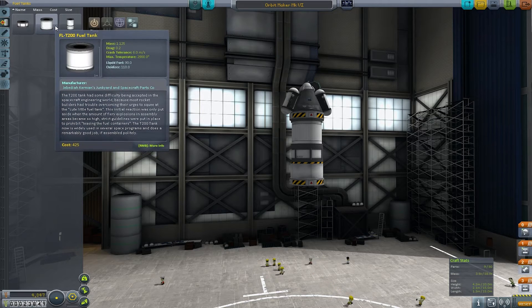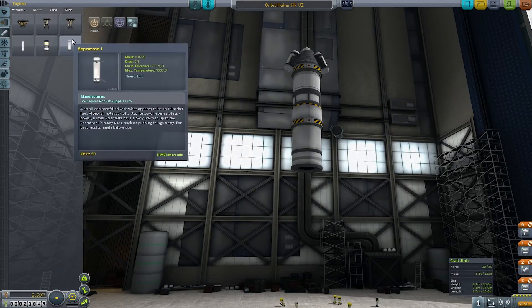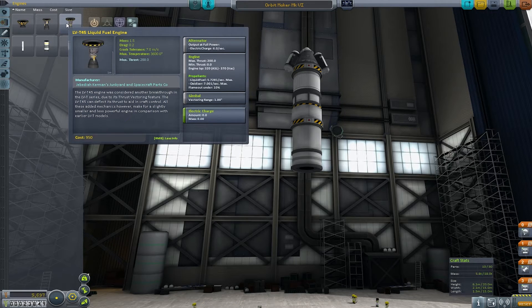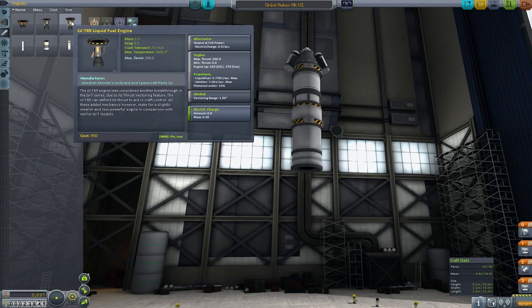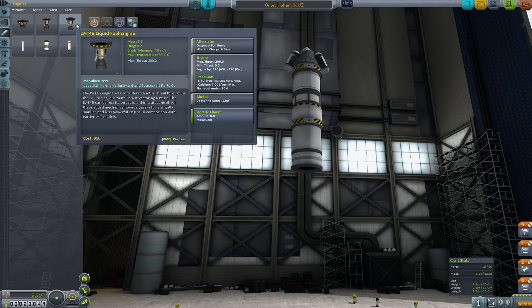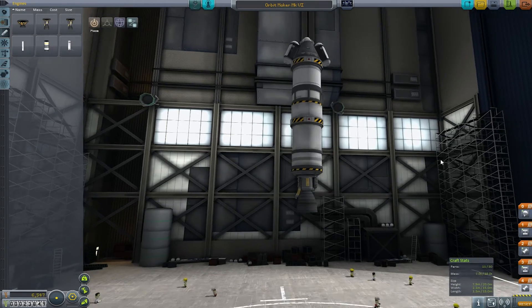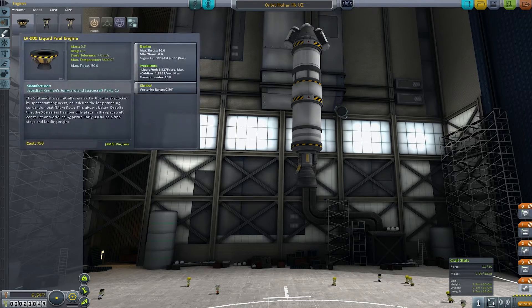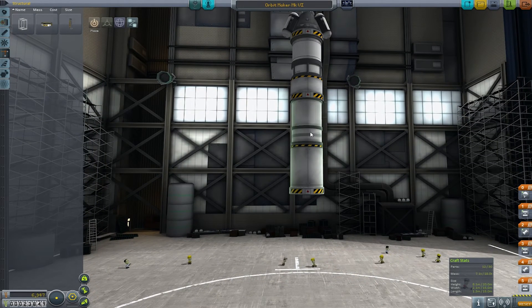I've got my information panel pulled up so we can look at the weight and everything. This one doesn't have as much push — it's minus 15 thrust — but it has a gimbal to it, which I'm not sure is better or not. It's more expensive, so we're going to go with this one because I haven't had too much problem with steering. We've got a coupler — all that's good. Place a coupler there. That's going to be our gravity turn stage.